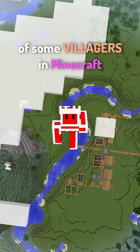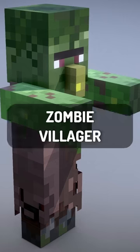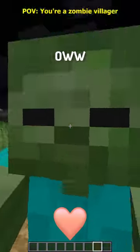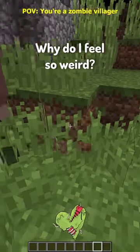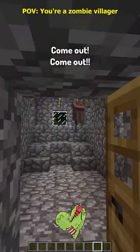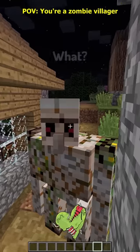Here are some POVs of some villagers in Minecraft. Zombie Villager. So I was like — and I punched him with my hands! Oh, what is that? I feel so weird. Why are you running away? Come back here, where are you going? What happened — are you good, bro?